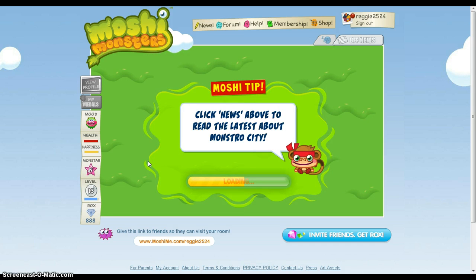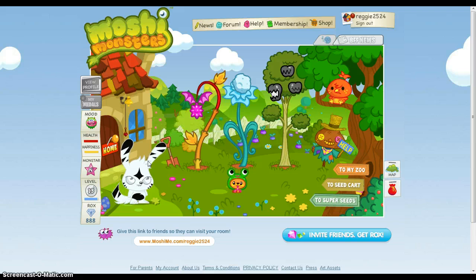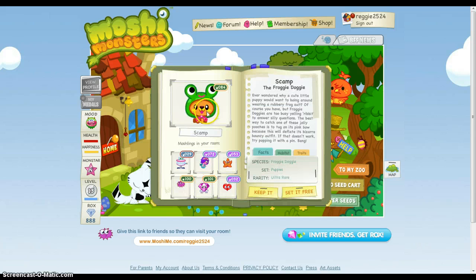Oh my god, I got it on the first try! And he's ultra rare. So you need pink, blue, and snap apple - black snap apple. Now I'm going to read his stats. Oh my, Froggy Doggy, I love him! Scamp, Scamp, the Froggy Doggy.